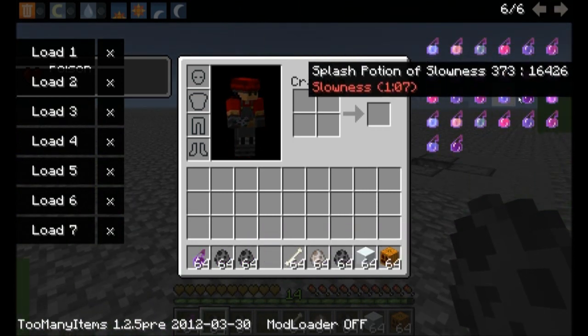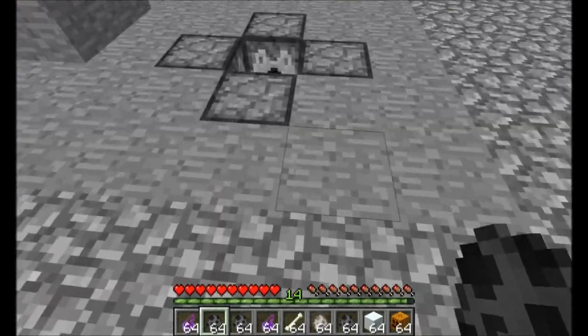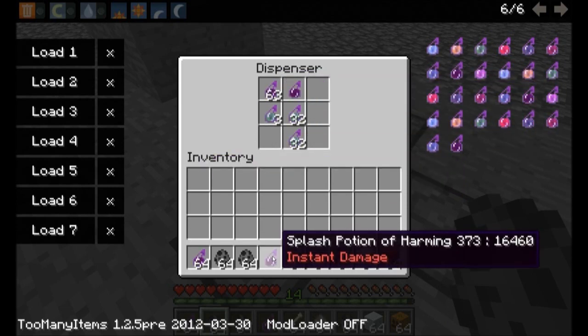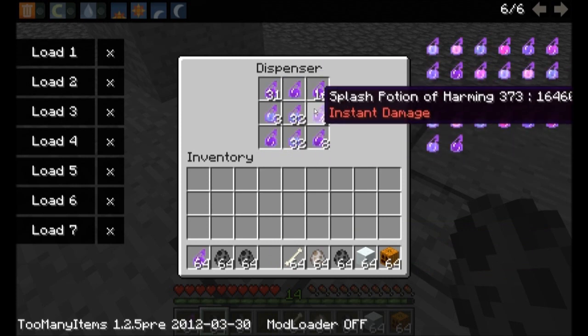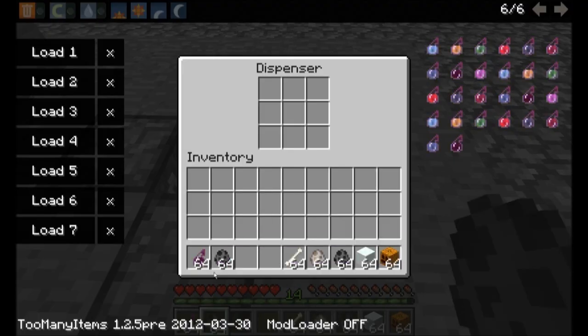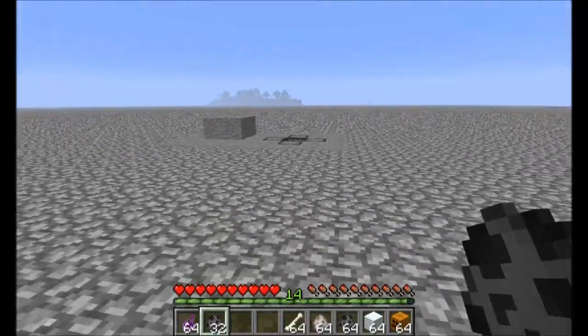We'll need Silverfish, and we will need some Instant Damage here, and we will need Poison. There we go, Poison. So let's throw the Poison in there, let's throw the Damage in there. I want more Damage than Poison, and then let's put in the Silverfish. 32 should be plenty for now. Okay, take two. Let's try this again.